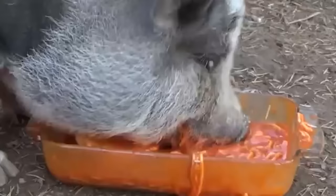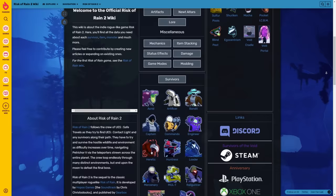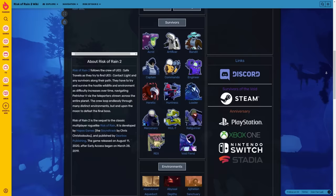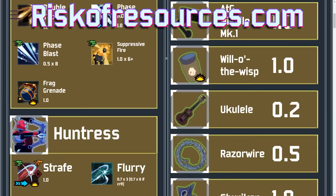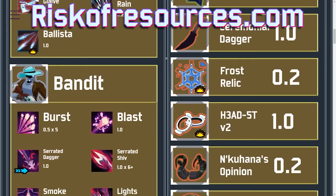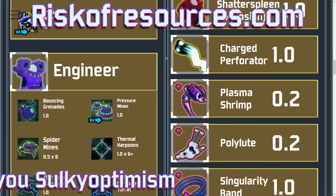Announcement time. Risk of Rain 2 has a lot of mechanics, and beyond YouTube, the only real resource for players is the wiki. I think the wiki is great for the most part, but there has been quite a bit of misinformation on there in the past, and while I think they've done a good job cleaning it up, there's still some misinfo and a lot of stuff that's out of date. Riskofresources.com is a new website designed to give the most accurate information possible. Everything on here was tested, and there's zero ads. The first part of this website is rolling out as this video is being uploaded — you can see a list of all proc coefficients in the game. There will be more added in the future. This website was developed by my friend SulkyOptimism — big shout out to him. He volunteered to do this for some reason, and I'm very grateful.